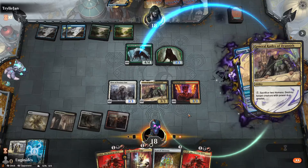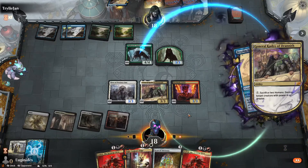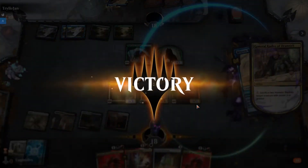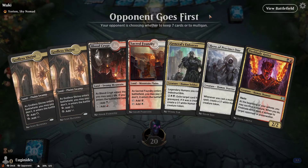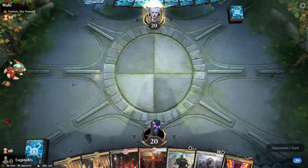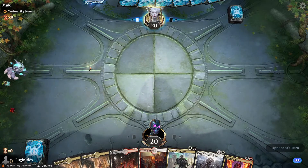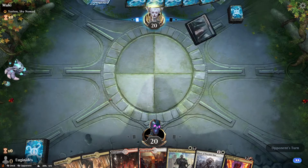He flashes in a 3/1 flyer, and then we race. To get another Hero trigger off of this — boom, got him! Yorion again — who would have thought? I would have thought. He mulliganed. I'm on the draw again. I've been on the play zero times in five games. Let's see if I can turn it around. He has good sleeve taste, at least — I'll give you that.